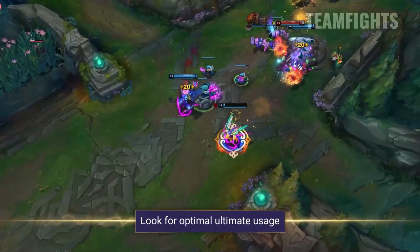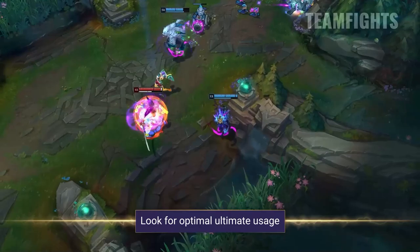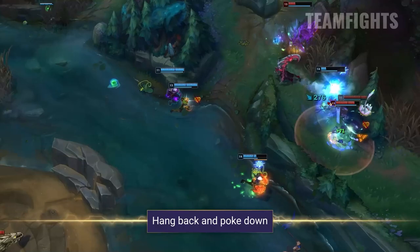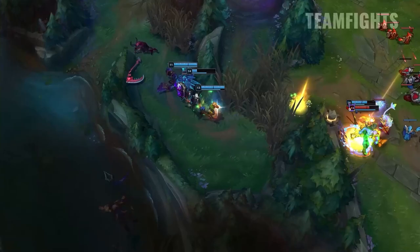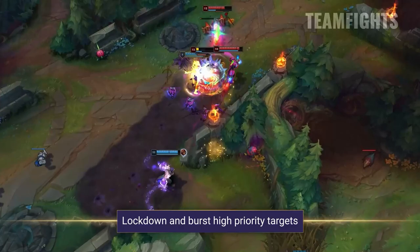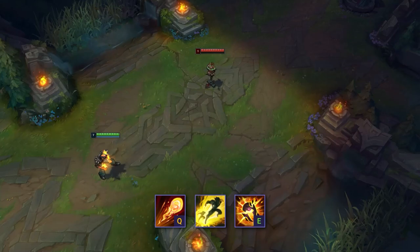In teamfights, Brand is going to bring an absolute shed load of AoE damage. Watch your enemies' positioning and look to pull off a huge ultimate when they are all stacked up. The bounces between them combined with your passive will deal an insane amount of damage and often win the fight for your team alone. Before any fights are in full swing, try to get as much poke off as you can with your basic abilities — they will deal significant damage in the latter stages of the game, and can easily force your opponents back after a few ticks of your passive. Stick with your team as wandering off on your own is very dangerous. Brand is very fragile and can get picked off easily. Look to see the positioning of priority targets on the enemy team and look to catch them out with a quick stun combo to remove them from play, giving your team an advantage.